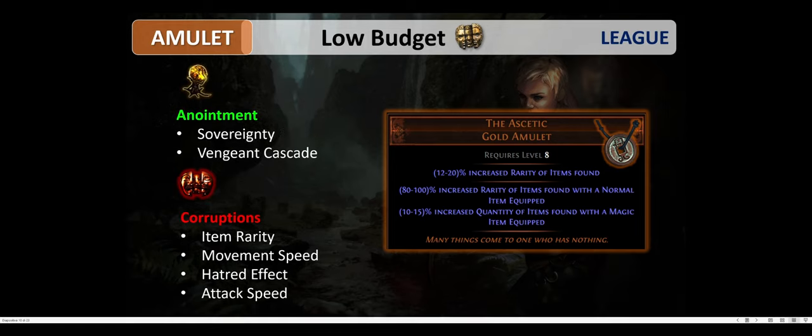For the amulet we use The Ascetic for both low budget and high budget. The Ascetic is a very powerful magic item because it provides up to 100% increased rarity of items found with a normal item equipped, and up to 15% quantity with a magic item equipped. You can keep both or just one, but in my opinion the best slot for a normal item is the quiver, and the best slot for a magic item is the helmet.